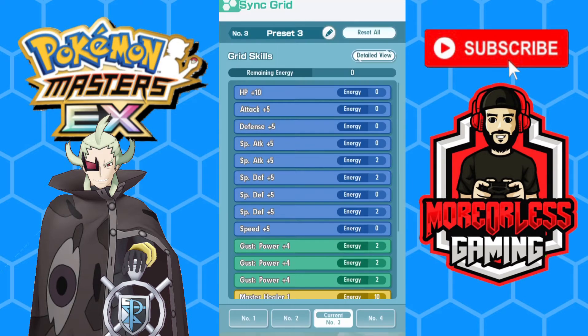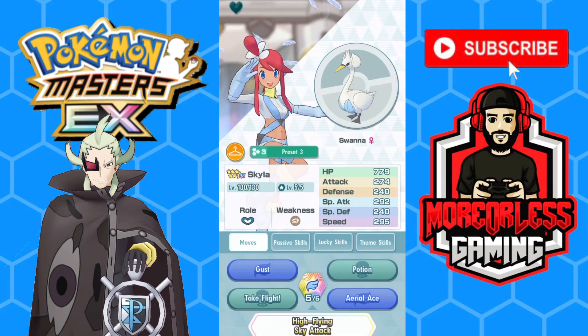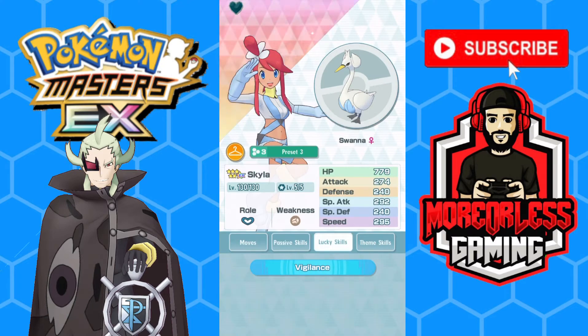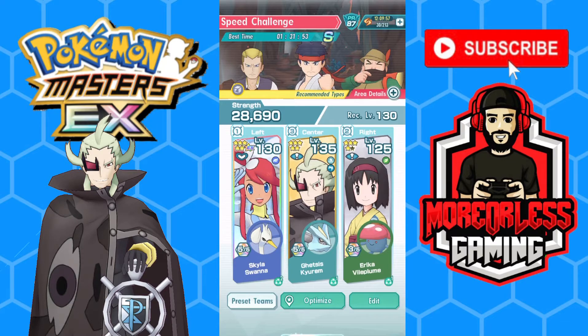Skyla is a typical build: Master Healer, Potion MP Refresh, Gust Move Gauge Refresh 9 I think. I'm rocking Vigilance on both my supports. Let's go.